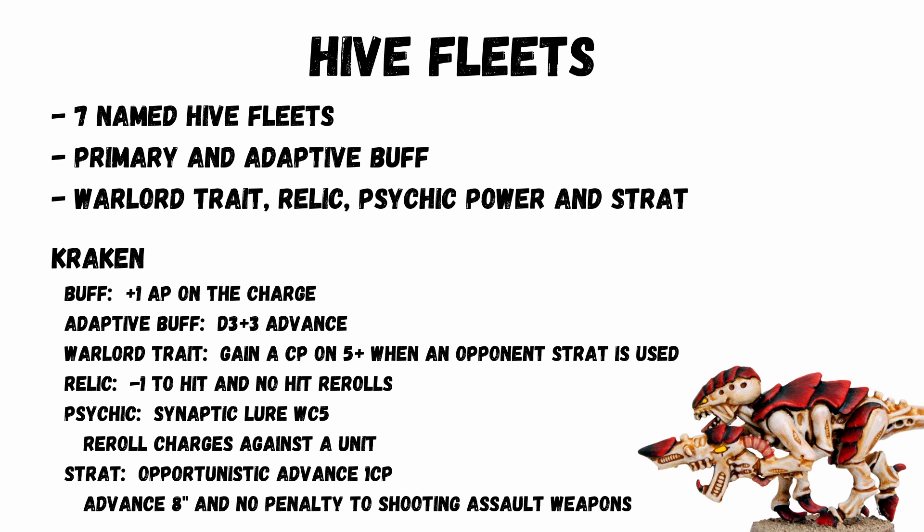The high fleet options are great — there are 7 named ones as before and you can still custom build. Each gets a primary buff, then in game you can select an Adaptive buff, which is a fantastic mechanism. You also get a Warlord Trait, Relic, Psychic Power, and Strat. A couple of favourites: Kraken's buff is minus 1 AP on the charge. The default Adaptive buff is D3 plus 3 to advance. The Warlord Trait is a CP farm on a 5+ when the opponent uses a strat. The Relic gives the bearer minus 1 to hit and no hit rerolls against him. Synaptic Lure at Warp Charge 5 lets you reroll charges against the unit. And the strat Opportunistic Advance for 1 CP is now changed to advance 8 inches, and you still get no penalty to shooting assault weapons.